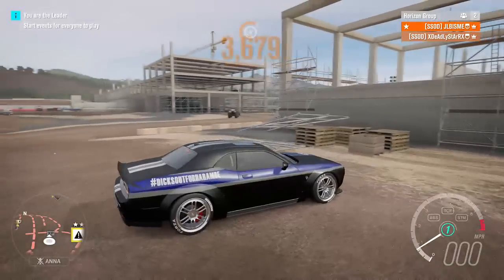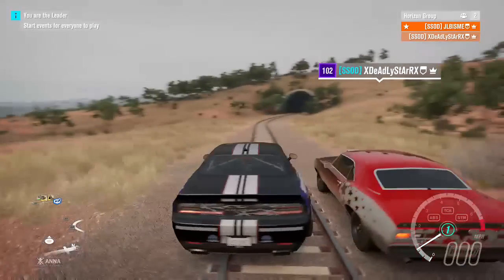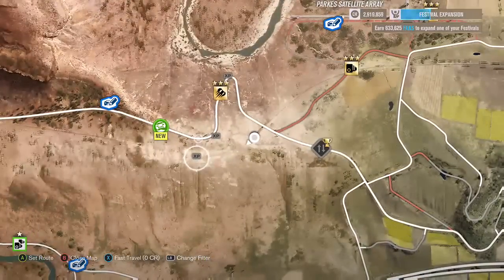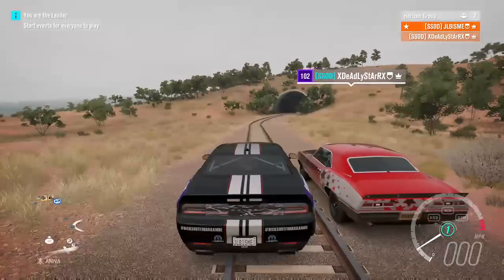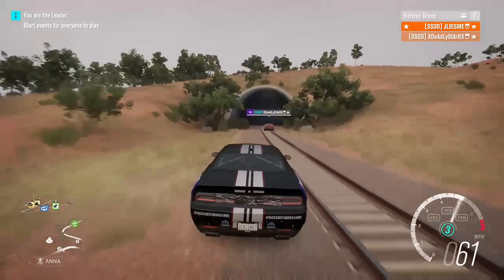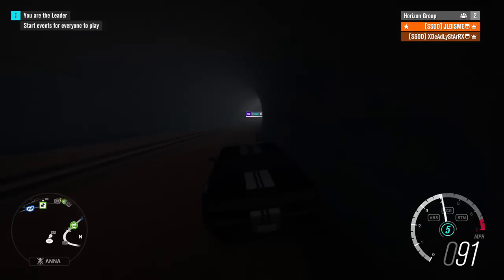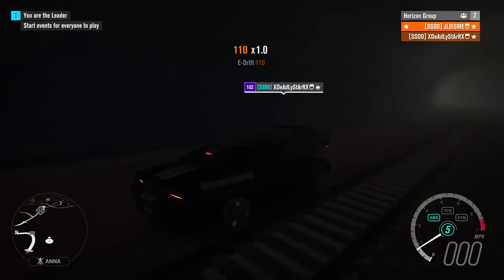Number twelve took me a while to find. It shows up on the map a little south of the road. If you go up in the field and drive around you won't find it — I drove around all day before I realized that just down the hill is a train tunnel. Come through the train tunnel and you'll see the sign on your right, right where Deadly is going. That is number twelve.